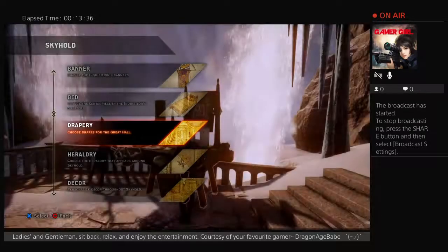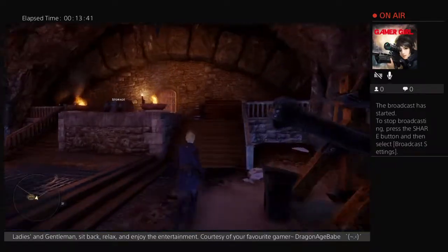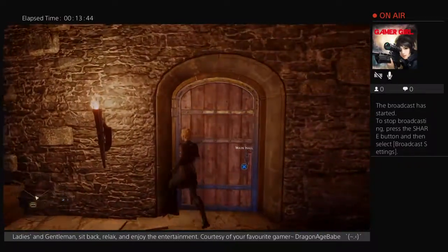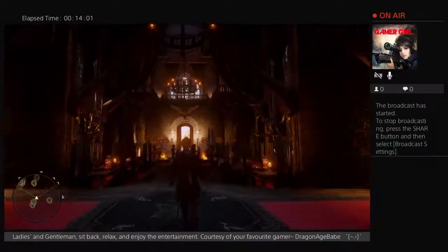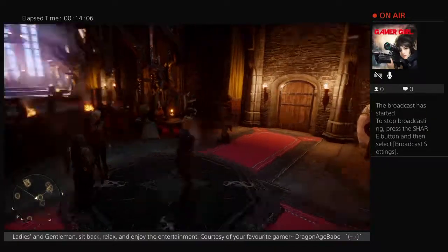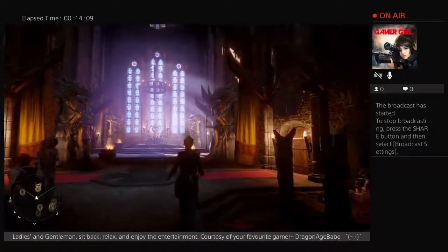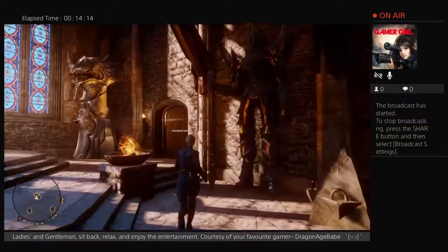The next drapery is the Dalish 2 drapery, which features some embellishments upon the top as well as natural colors easily found in nature, as Dalish elves deeply appreciate nature in all its value and design. The Dalish drapery is pretty simple but features a neutral green pattern or color and relatively few notable trimmings.